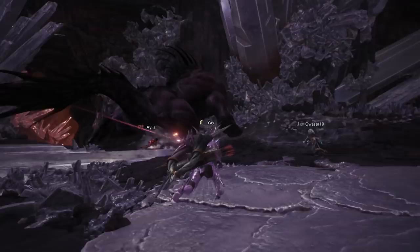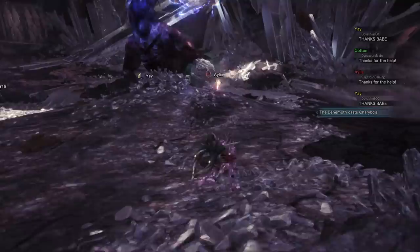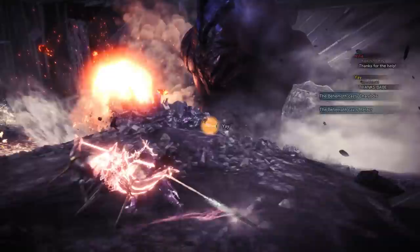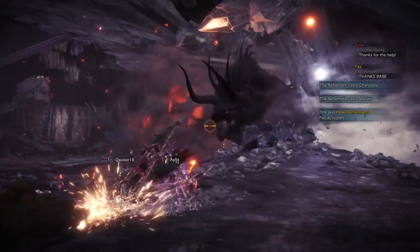Charybdis is extremely similar to the regular behemoth, but with a shorter cast time. The main thing to be aware of is that extreme behemoth has a 2 flash limit, which means that using them on Charybdis is essentially pointless, as stopping two casts of this tornado throughout the fight will not have a noticeable difference at all. Ideally, you will save them for a later point. Unfortunately, but also expectedly, this removes the easiest way of dealing with this mechanic.